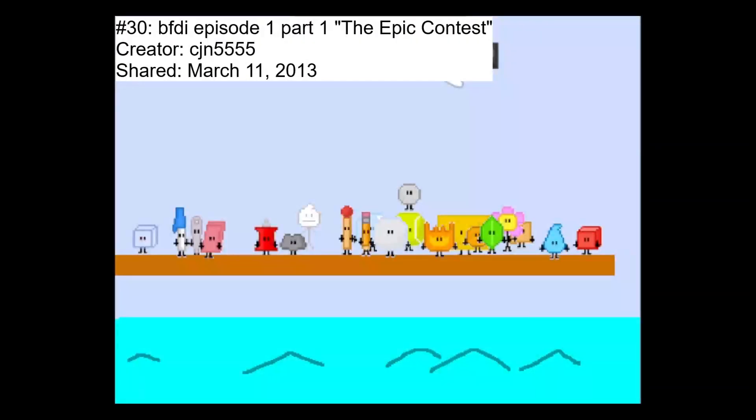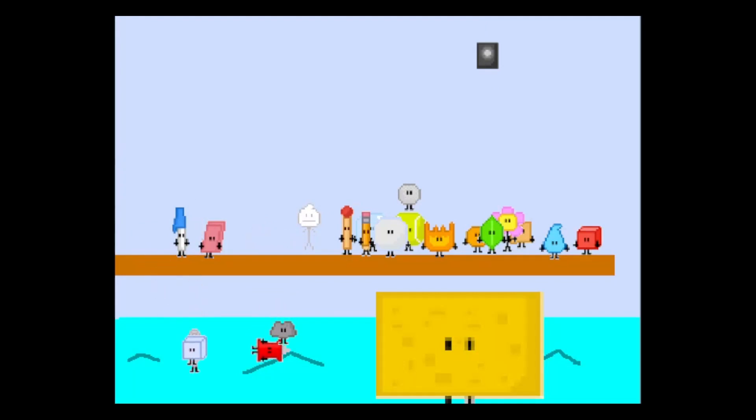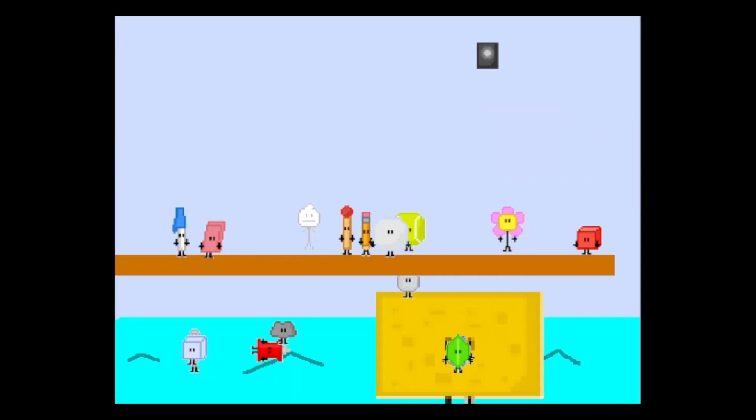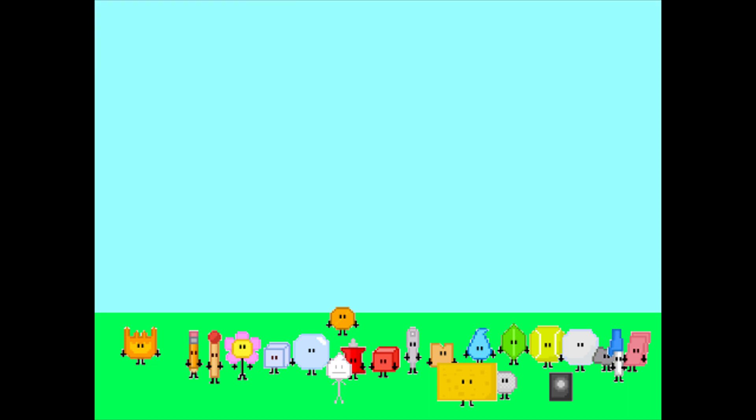The next project is, you guessed it, another CJM5555 project, called BFDI Episode 1, Part 1: The Epic Contest. Even though this follows the same challenge idea as the real BFDI 1A, the outcome is different. Both Leafy and Pym fall so they can't be team captains, and after golf ball falls the animation just ends. Following that is Sprites for BFDI, also by CJM5555 — just the pixel art sprites of BFDI contestants we've been seeing in the last two projects.